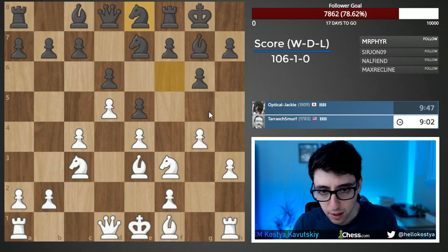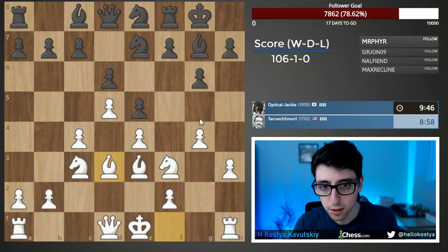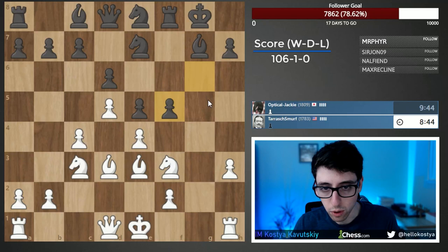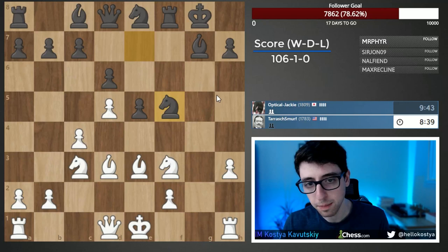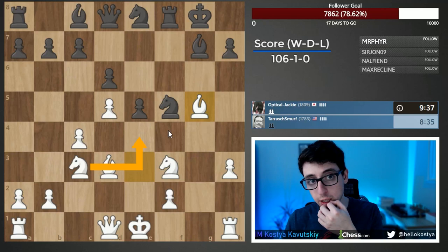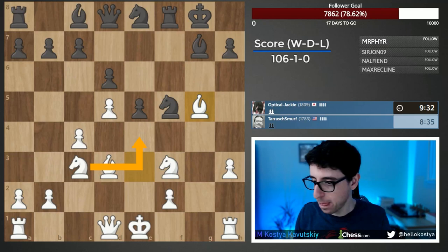It's a shame this knight is on f3 rather than g3. We can go bishop d3, which is logical, setting up for black's f5. Let's take on f5 to keep the position open — knight f5, wow, that happened quickly. Let's get this tempo. Now we try to use the e4 square. Really interesting game so far — black is playing quite logically.